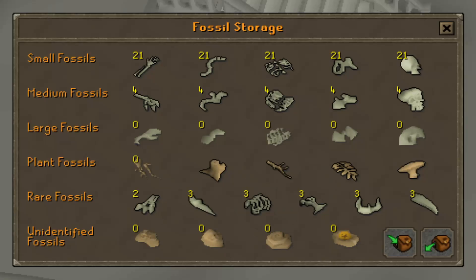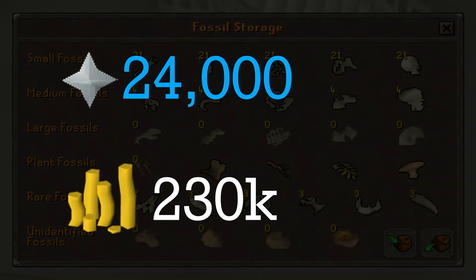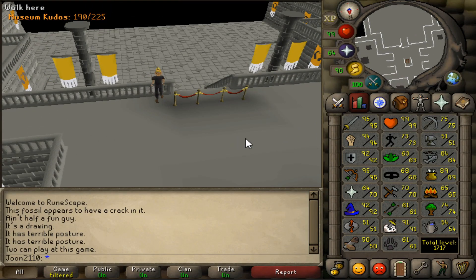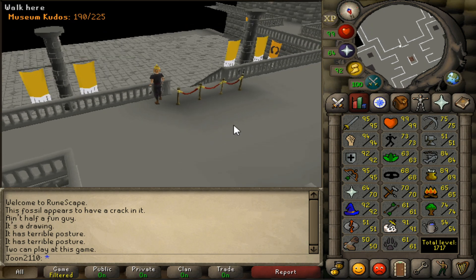But think about it — if I did that to all these fossils, I would only gain around 24,000 prayer experience, or the equivalent of 230,000 GP worth of dragon bones. So I think I'm just going to keep them. Not only because that's a pretty bad amount of prayer experience, but as I previously mentioned, the fossil island demi-boss will probably require these fossils — maybe only the rare fossils, but it's better to be safe than sorry.